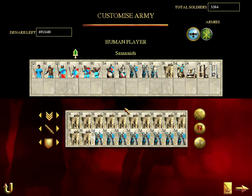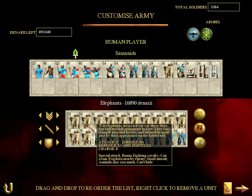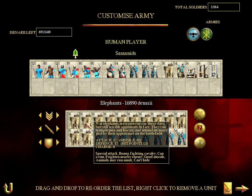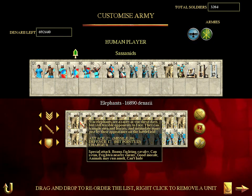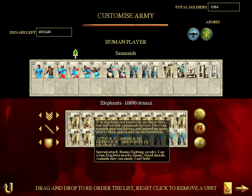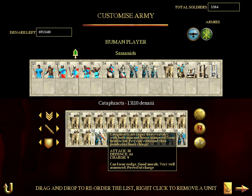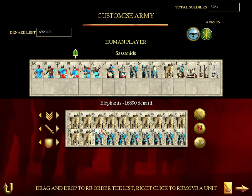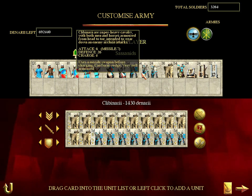I've already decided their troops and I've made it very uneven — I want to see how they do. I've got 12 units of Golgogold Elephants which come to 16,890 denarii. Then I've got some Cataphracts — I've got eight of them, they're 54 each. So as you can see, the Tharsasidians have quite some good units.